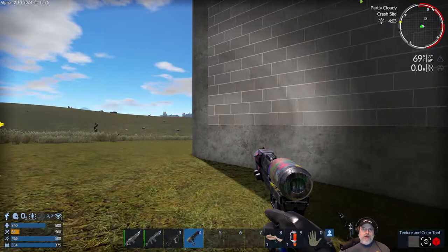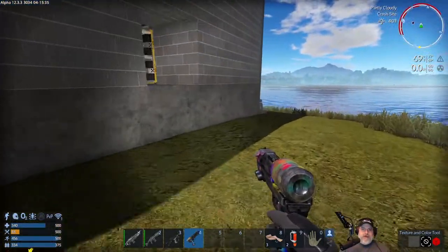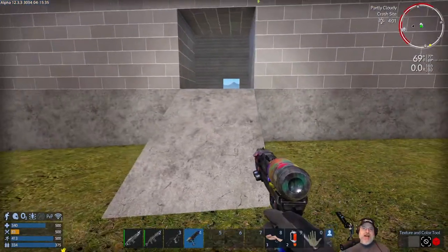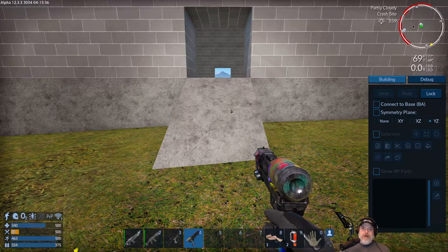We could now paint our foundation and even our trim something different, just to give it a little more pizzazz. That was a happy accident — a little Bob Ross thing for you guys.